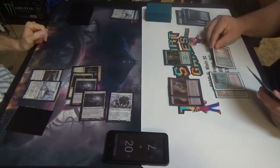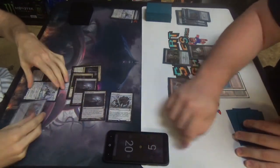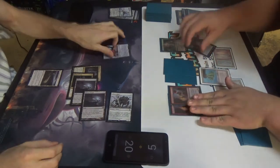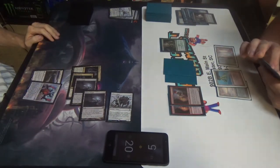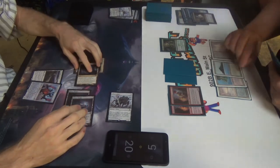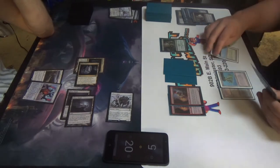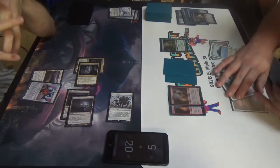Why no trample? I'm going to Thought Seize you — trigger, trigger. Matter Reshaper or Reality Smasher? I'm going to take the Reality Smasher. That's the one. So you get a five. Smasher Grounds. I'm a little worried about the way I played that last game. I'm going to play Trot. Doesn't matter how I did it here.